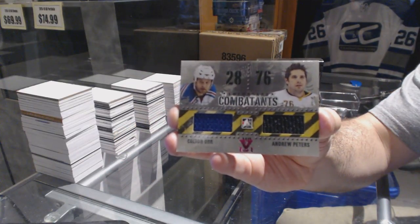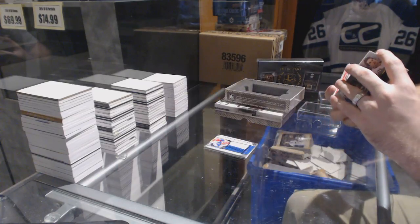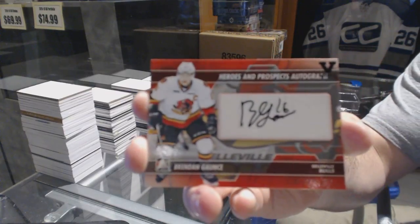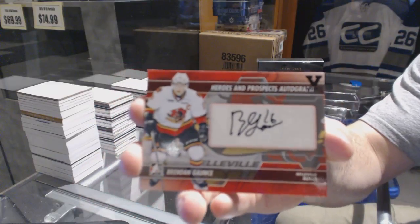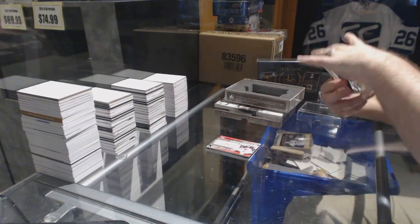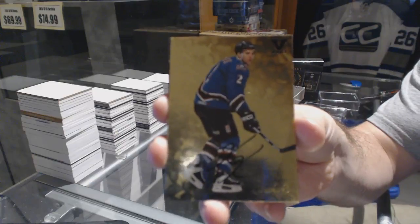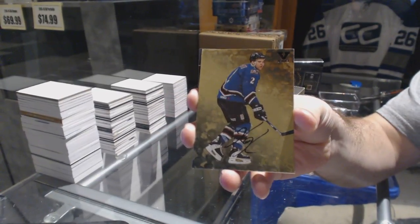Dual jersey, Colton Orr and Andrew Peters. An autograph of Brendan Gaunce. We've got a Signature Series on-card of Ken Klee.